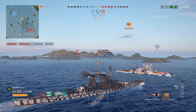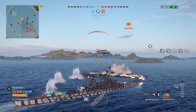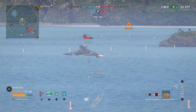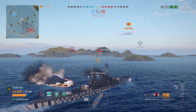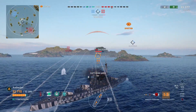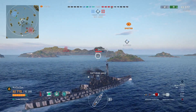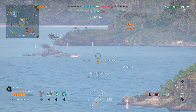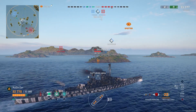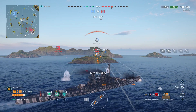We get 9,244 off the California — very nice, three overpens and two pens at least. Now we're going to angle in slightly — we don't want to show too much of our broadside. Now we angle back out to try and get our rear gun involved. Look at that nice shell grouping off that front salvo — almost 17k that we got off the California! We only lost about four and a half to five thousand in return, so we're out-trading this California at the moment.